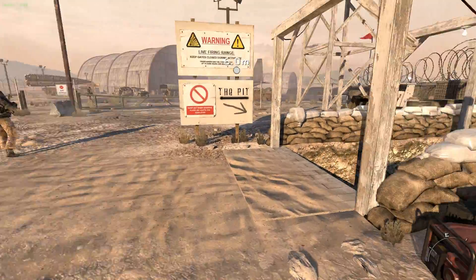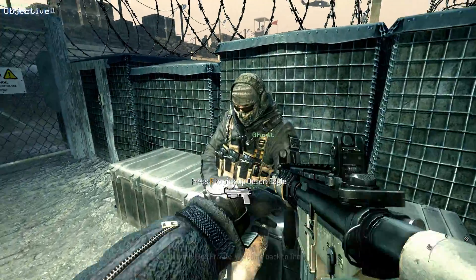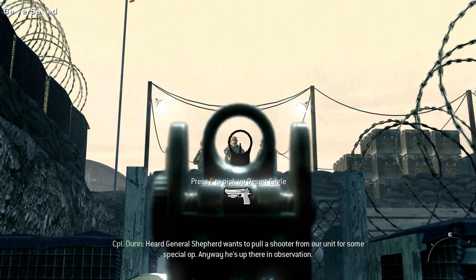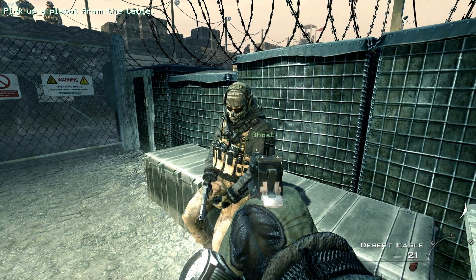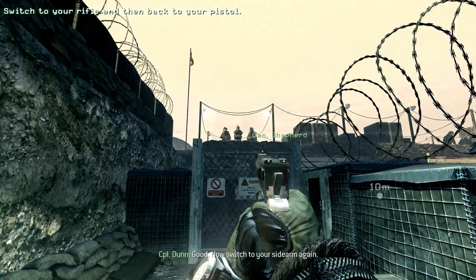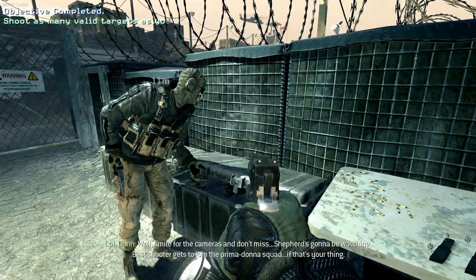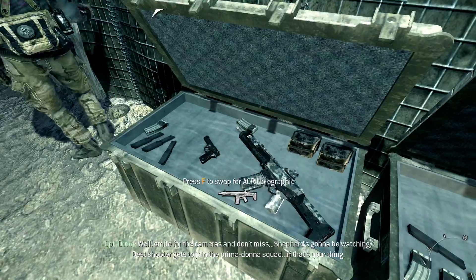Welcome back to the pit. General Shepard wants to pull a shooter from our unit for some special op. Anyway, he's up there in observation. Go ahead and grab a pistol. Try switching to your rifle. Good. Now switch to your sidearm again. You see how fast that was? Remember, switching to your pistol is always faster than reloading. Smile for the cameras and don't miss — Shepard's going to be watching. Best shooter gets to join the Pinadonna squad, if that's your thing.